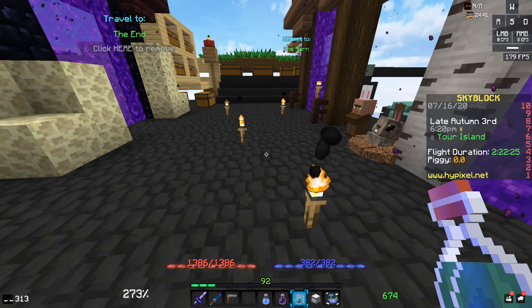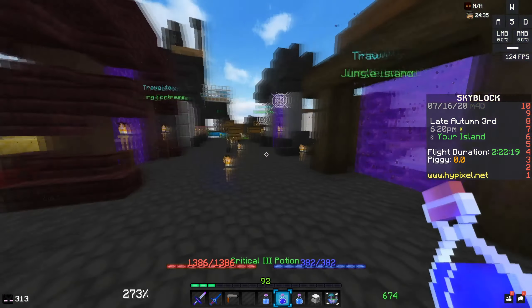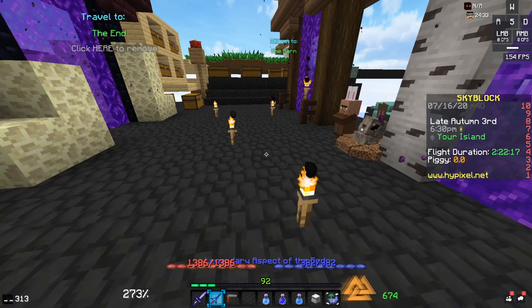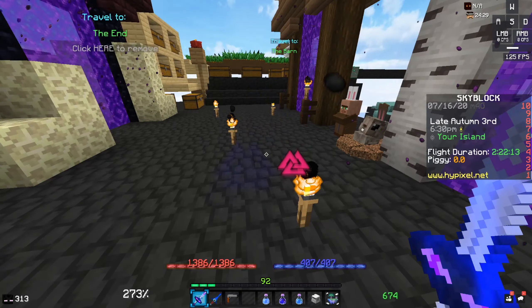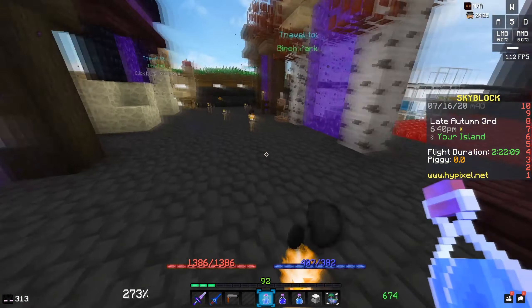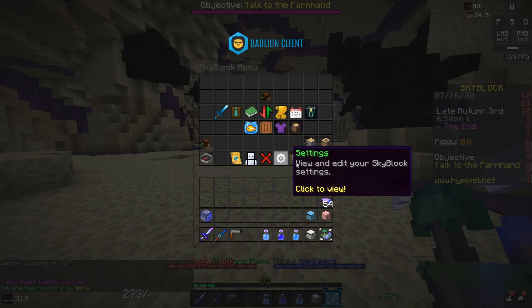I also brew some potions for when I don't have access to god splashes. I use Rabbit 5 or 6 — I'd recommend 5. There's also a god potion I brewed, then Critical 3 if you need it, and a Speed 6 or 7 — any type of speed potion works.